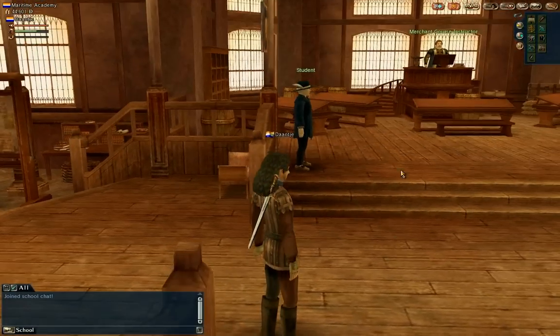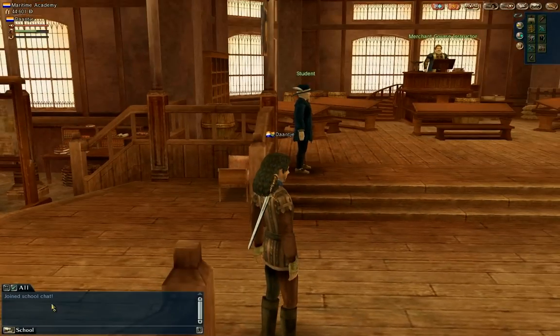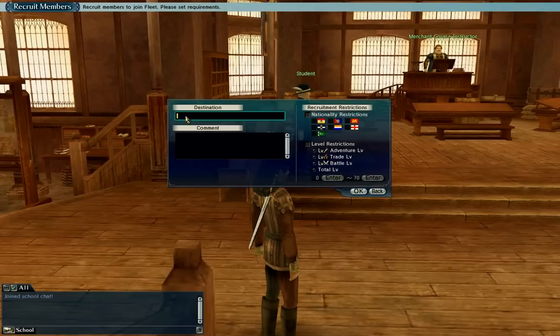What you have here is your character, here at the bottom the chat window, and here you have other buttons. Here you have your fleet — you can, for example, set your status so other people can see it. Not important for now.